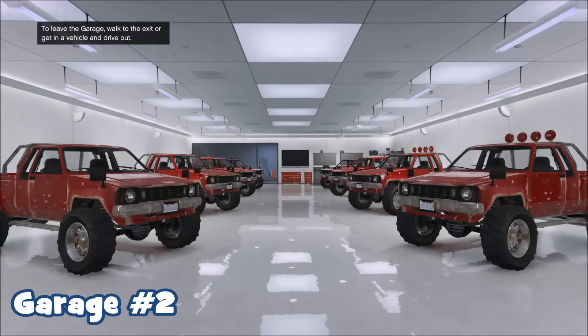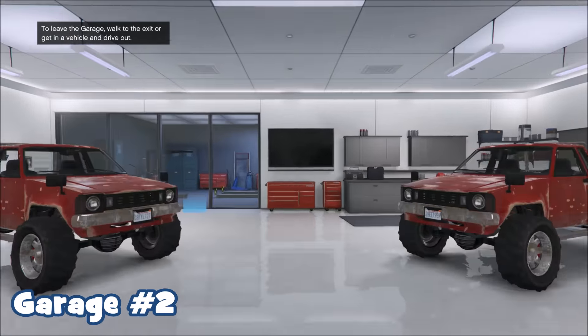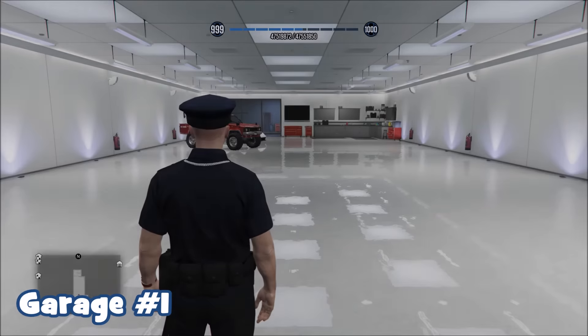You're going to need two friends to do this glitch. One of them is going to have to get a Cargo Bob, and one of them is going to have to be sitting at the Mors Mutual place. What you want to do to start this glitch is go straight into garage one, grab the car you want to duplicate, and pull it outside of the garage.